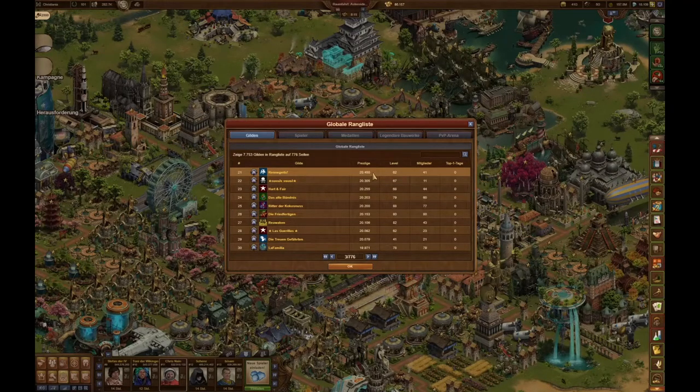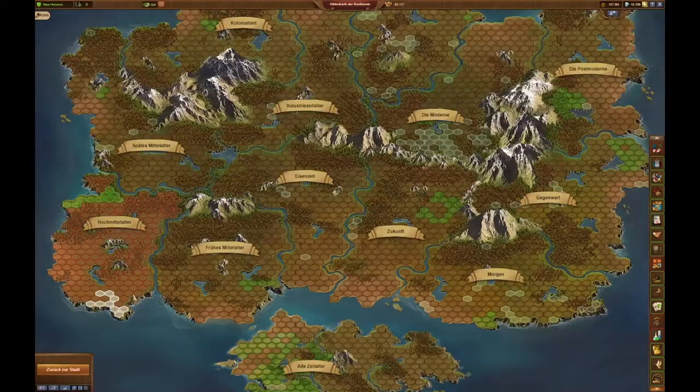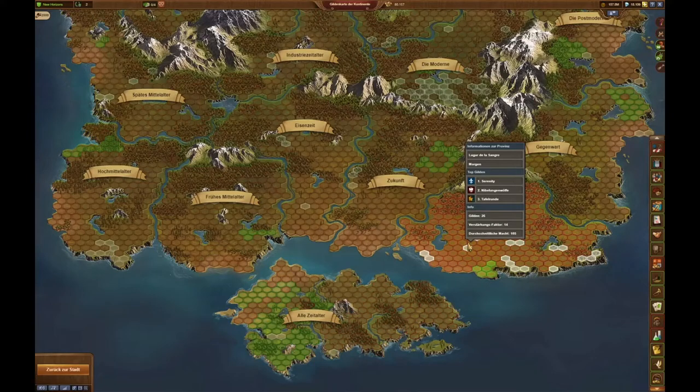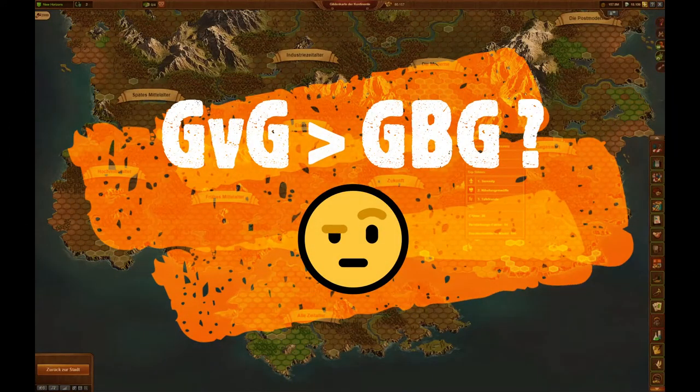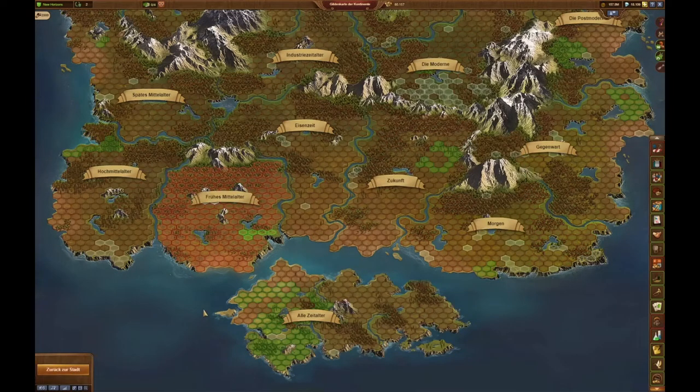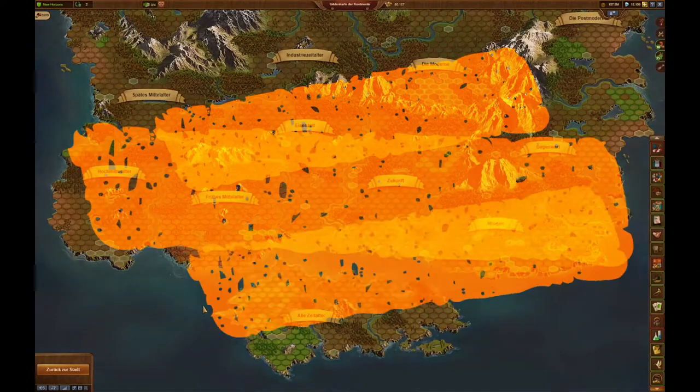If you want your guild to be a top guild, you need to participate in guild versus guild. In my opinion, the prestige amount you get from GVG is fair — we currently hold quite a lot of sectors, especially on the all ages map. But should successful guild battleground guilds really have no chance to compete with GVG guilds? GVG is actually quite a fun feature and in my opinion still the best feature in the game. But unlike guild battlegrounds, GVG is an old feature and it is not very well maintained by Inno Games. It is not available on mobile devices and grants no benefit beyond ranking points for your guild and you as a fighter. If guild versus guild will never be released on mobile, the ranking system should be fixed.